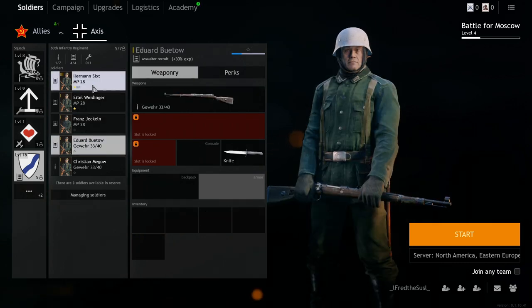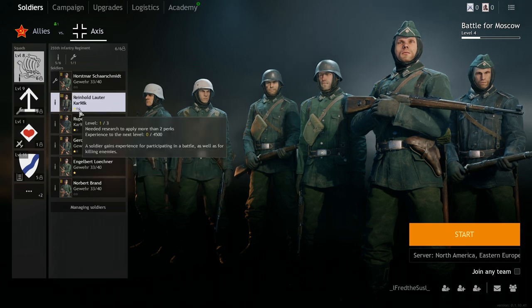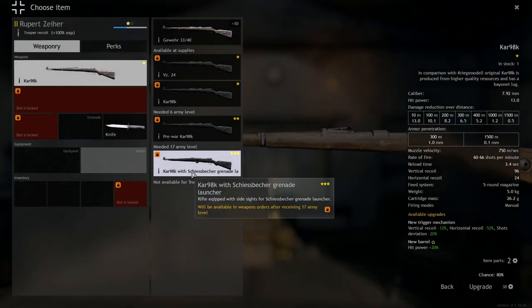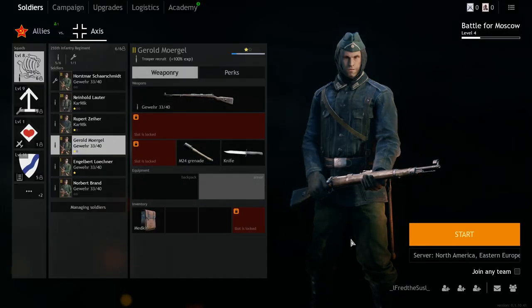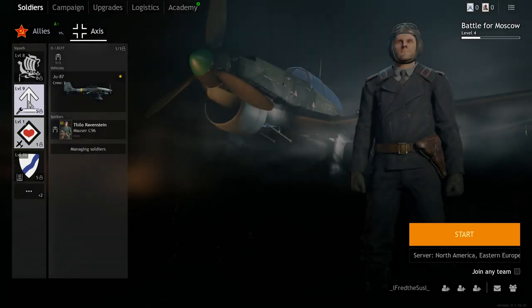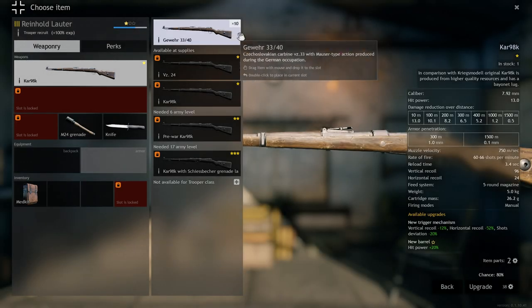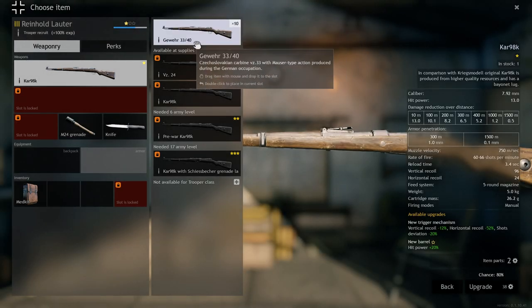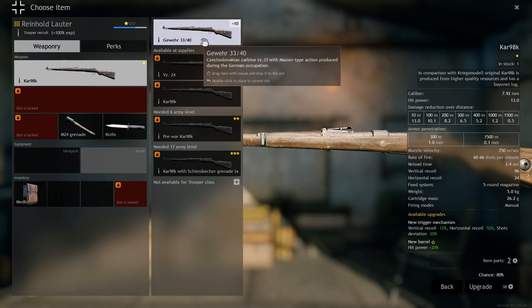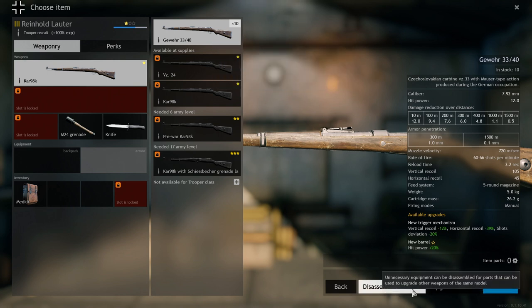Let's return to the troopers. Here's the thing — we have so many Gewehr 33s. If you have one weapon that's crowded, like 10 of them, you don't need 10 Gewehr 33s. What you can do is disassemble them, and this is where we jump to weapon upgrades. When you disassemble a weapon it will give you a certain amount of gears.